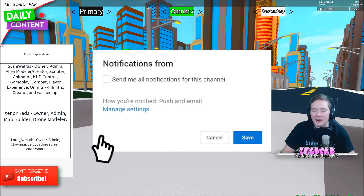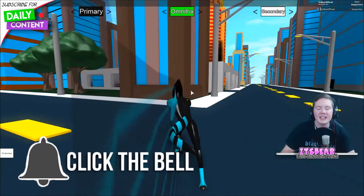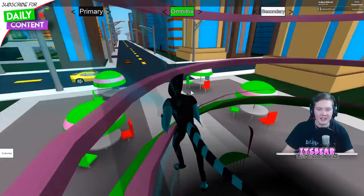Welcome back, my name is Bear and today we are in Arrival of Aliens. I have a little something to show you guys — it's Accelerate, and there's a little trick you can do with him that allows him to go through walls. That was the wall run, and you can phase through walls and get inside buildings like this.